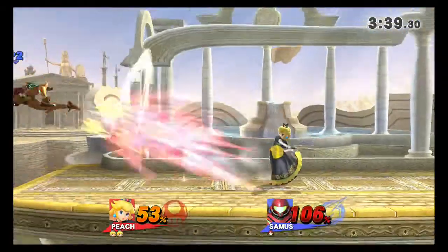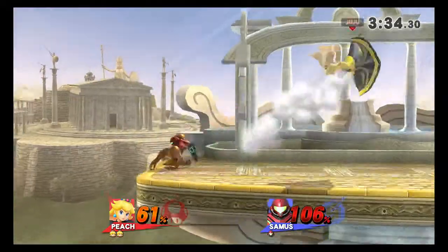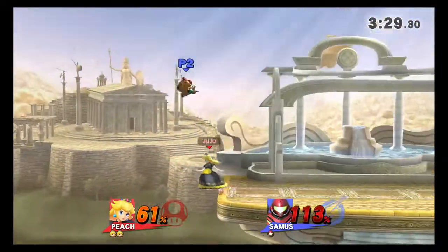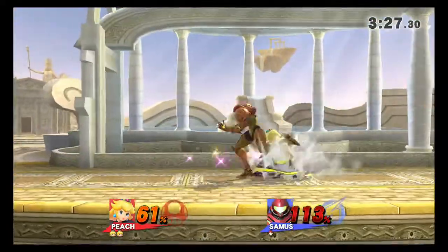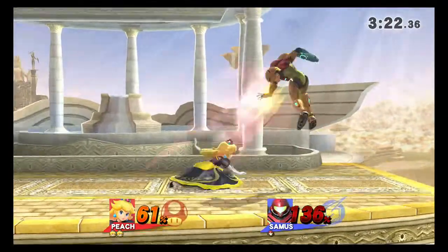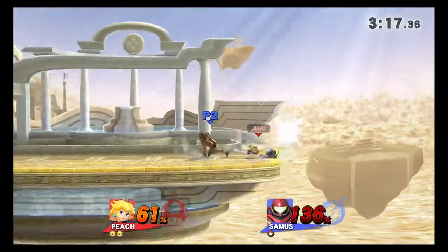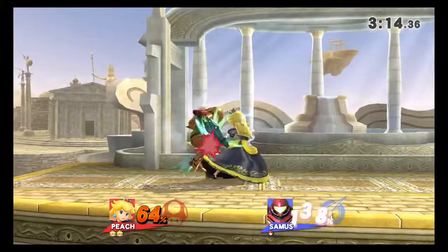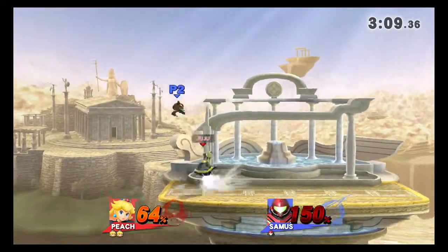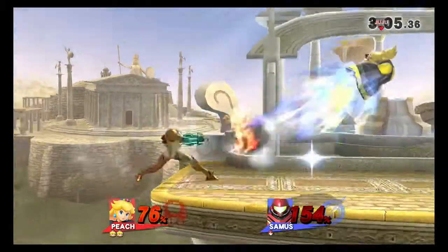She doesn't float very quickly, so it's useful in this situation where you want to get out on a very specific wavelength. See how she's not very fast — Samus' walk is faster than Peach's float. But if you want to stay in one place for a while, that's very useful if you're edgeguarding. And her up special is not the worst thing in the world either.